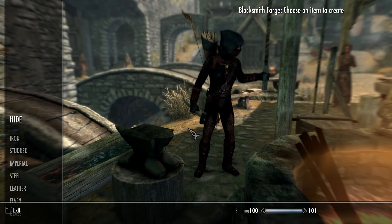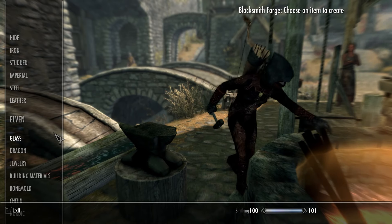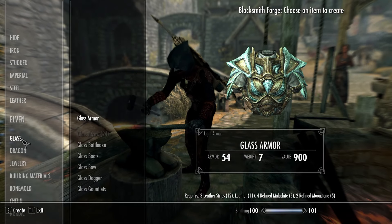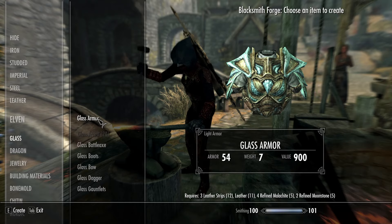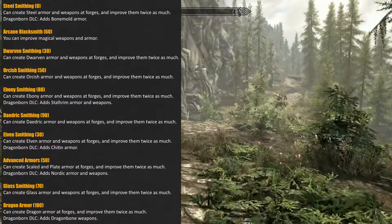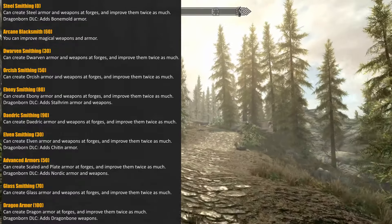So you now know how to make and improve items using smithing, but how do you level your smithing skill and unlock the perks that will enable you to create the very best items available? Well, leveling your smithing skill is actually very simple — all you need to do is create and improve items. The typical way of doing this as quickly and simply as possible is to craft large numbers of cheap items such as iron daggers.